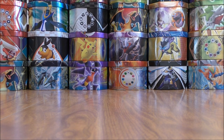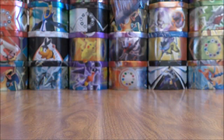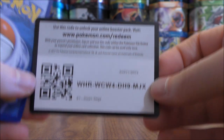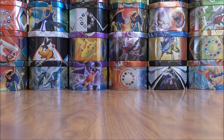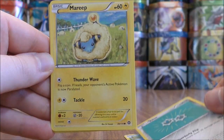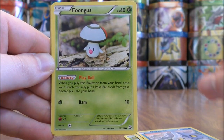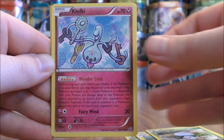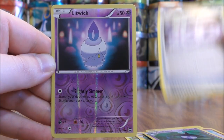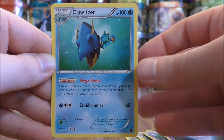Three packs left to go — looks like Guardians Rising, Shining Legends, and then Steam Siege. This Steam Siege pack has Xerneas BREAK on the cover artwork with a green colored code card. The pack starts with Cottonee, Clefairy, Mareep, Bergmite, Phantump, Klefki, Lampent, Gardevoir Spirit Link, a Reverse Holo of a Litwick — just a common — and the Rare here would be a Clawitzer.